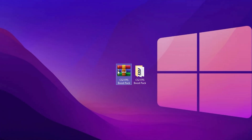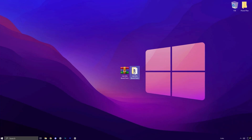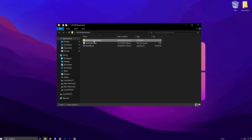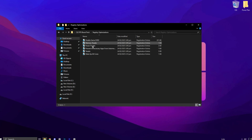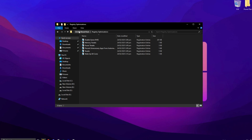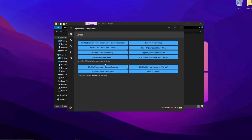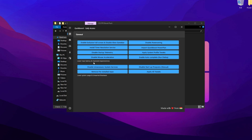The next step is to download the CS2 FPS Boost Pack. You'll find the download link in the description. Once downloaded, extract it to your desktop and open the folder. Navigate to the Registry Optimization folder and install all the included files on your PC. These registry files are specifically designed to optimize your system for gaming by prioritizing resources and improving overall performance. After that, install the Quick Boost application included in the pack. This tool will instantly enhance your CPU's performance, ensuring smoother gameplay and better system responsiveness.